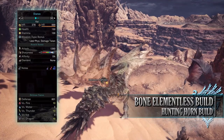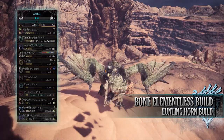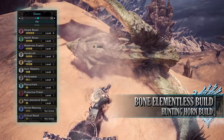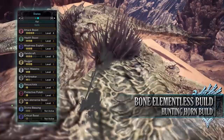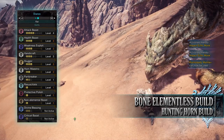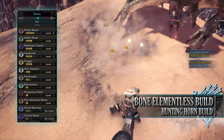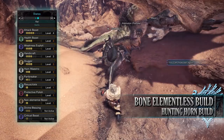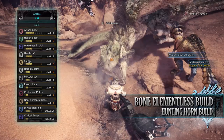As for the skills: Attack Boost Level 4 increases raw attack and also gives a bonus 5% affinity. Health Boost Level 3 increases maximum health to that potential 200. Weakness Exploit Level 3 provides increased affinity when attacking monster weak points, increased even further when those points are tenderized through Clutch Claw attacks. Handicraft Level 3 increases sharpness. Slugger Level 3 increases knockout potential when attacking monster heads. Horn Maestro Level 2 increases the duration of your songs. Part Breaker Level 1, a byproduct of the gear, helps break monster body parts more easily.